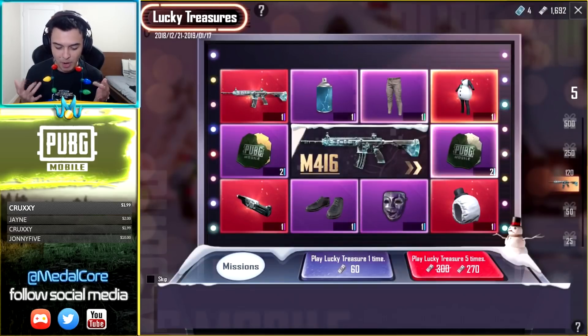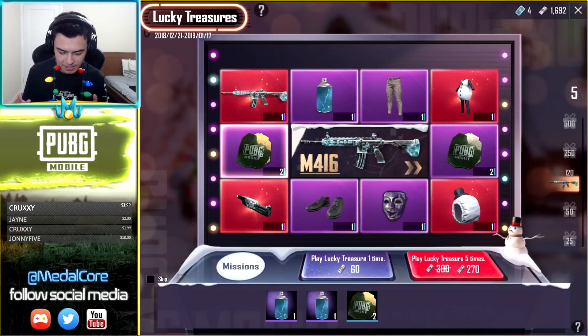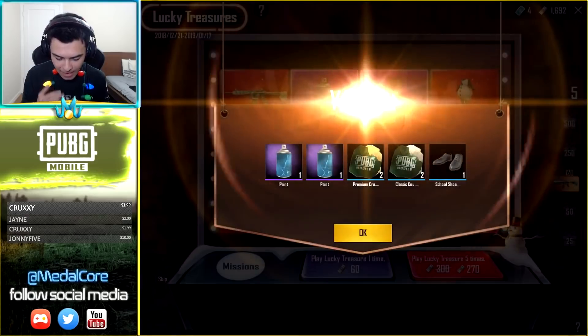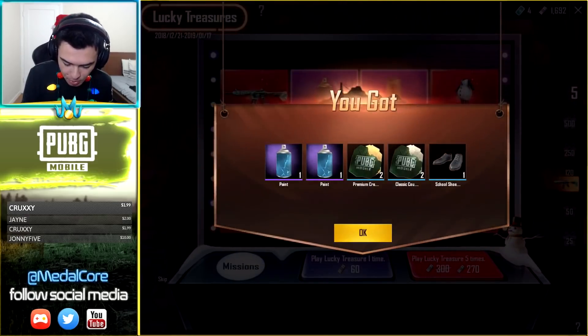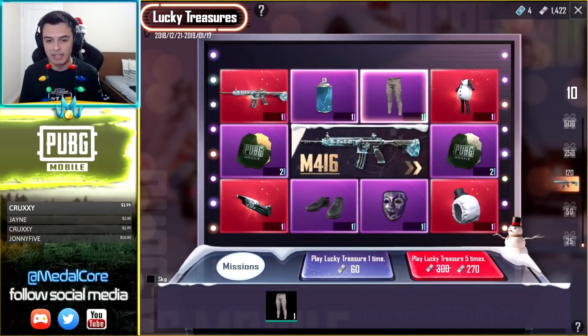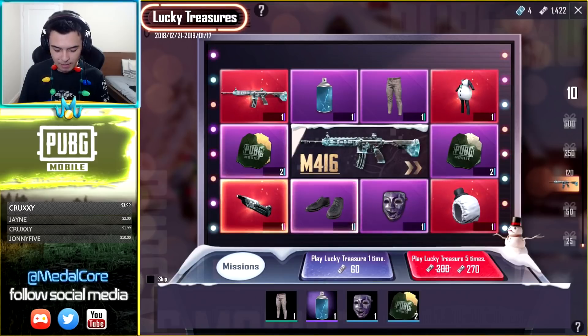Draw five times, here we go, here's our first pool. We got paint, we got another paint, we got some PUBG vouchers, classic coupons and premium coupons, and then we got some school shoes. We're gonna keep on pooling — I think the paint helped us upgrade. We got the pants, got the paint again, got the mask, got the voucher.